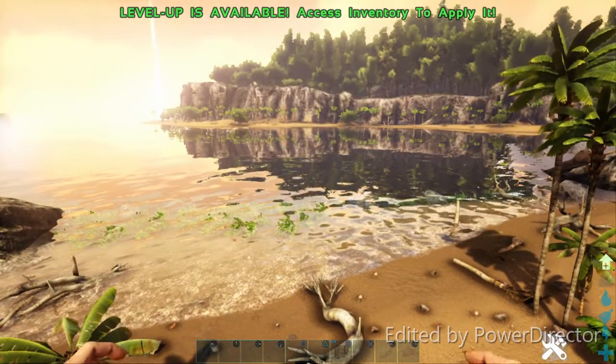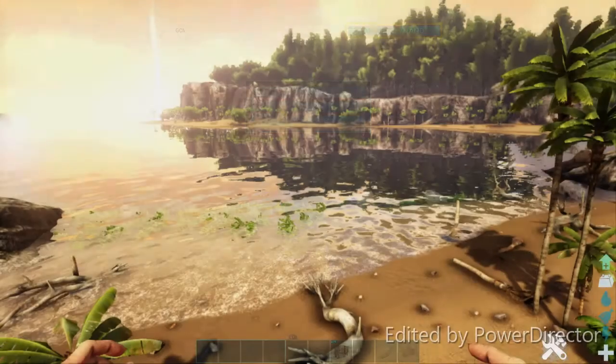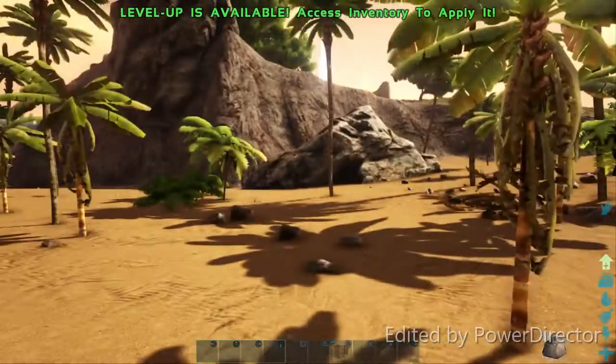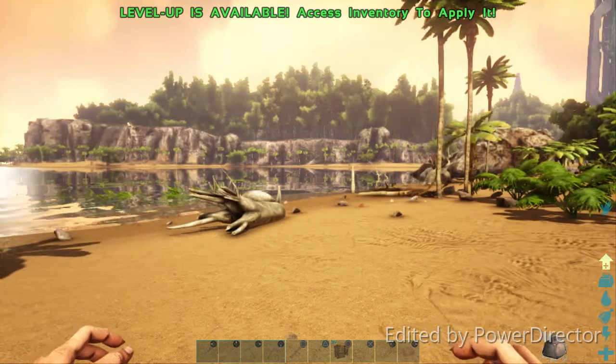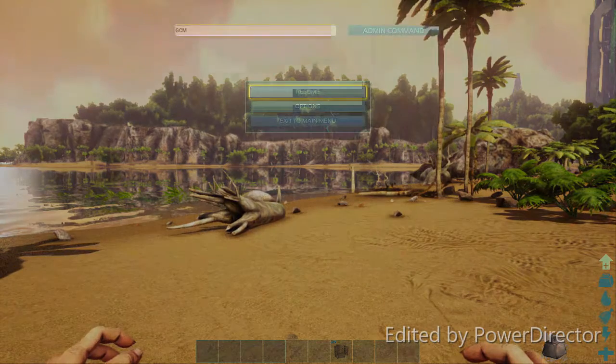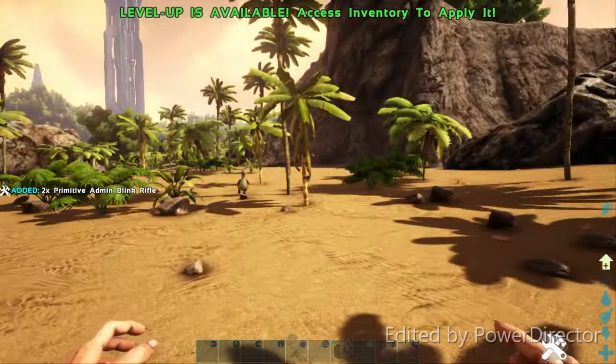If you're wondering how to get out of creative mode, just go back in here, type in GCM, and do admin command. As you see, we're going to fall and plummet and take some damage — and we're back in survival mode. So don't worry, you're not stuck in creative mode. You can just switch back to survival mode. But I'm going to switch into creative mode so I can finish this without my character dying.